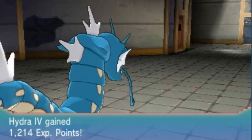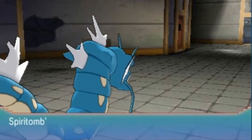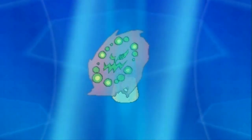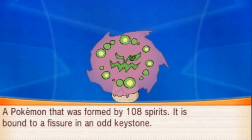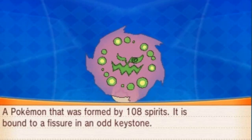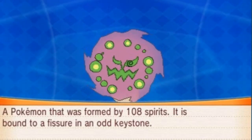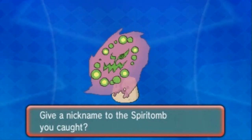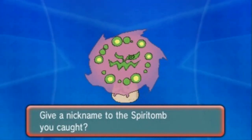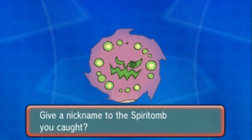Hydra 2 grew to level 77 — I've been doing a lot, guys. Here it is: Spiritomb, the Forbidden Pokemon. Both Ghost and Dark type, 3 foot 3, 238 pounds of pure awesomeness — a Pokemon formed by 108 spirits, bound to a fissure in an odd keystone. 108 spirits — holy crud! Thank you guys for watching this episode, sorry about the whole mix-up. Finally we got this guy. I will see you guys in the next episode!